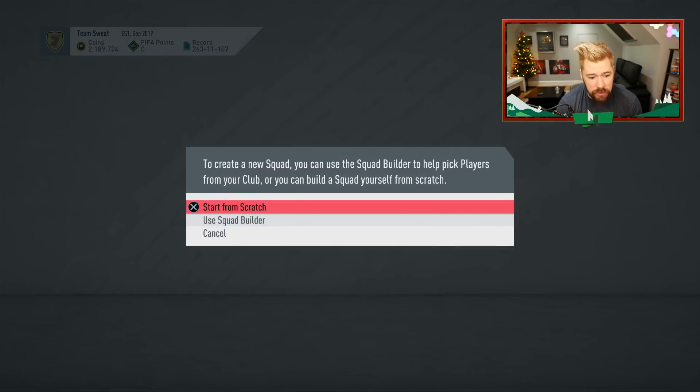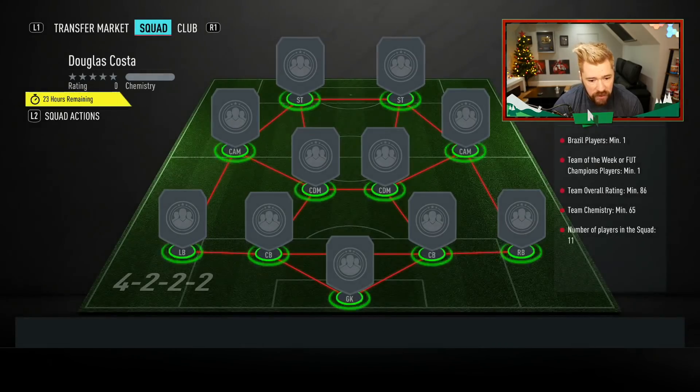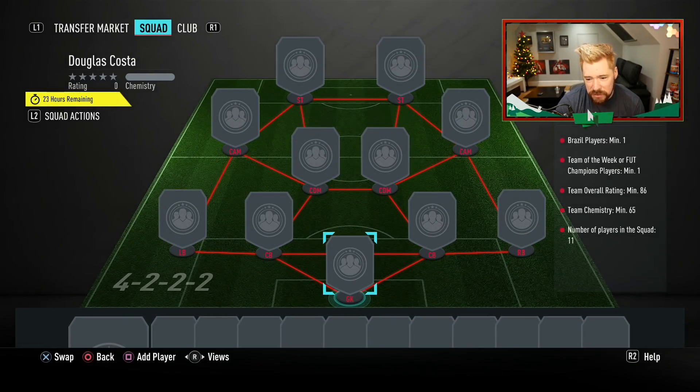So based on Luque Bacchio yesterday, I'm half expecting this to be like a 90 rated squad required for that Douglas Costa. It's an 86 rated squad. Only 65 chemistry.